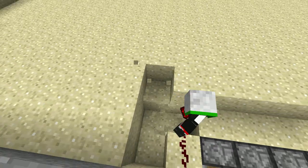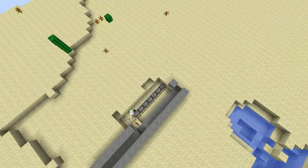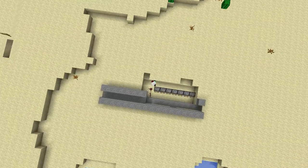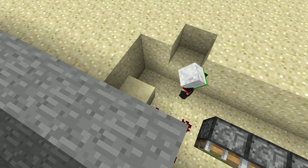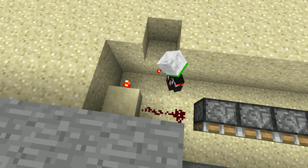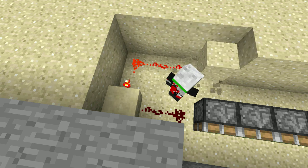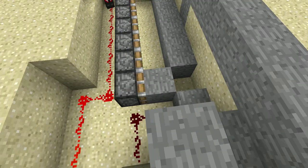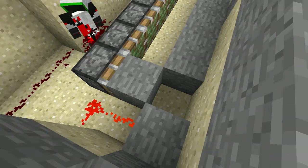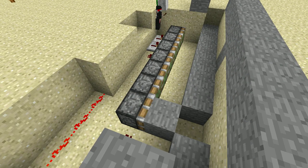You're going to want to make a very simple redstone inverter. Leading it over here, we'll just make it right here — just put a block, redstone torch. Then you lead it back around and to all the pistons. You need to put repeaters here, behind each piston, so that way the current will flow through them.